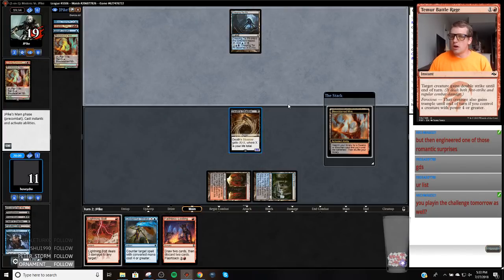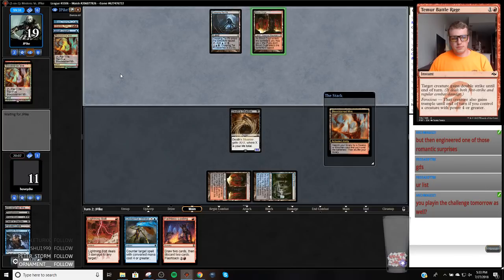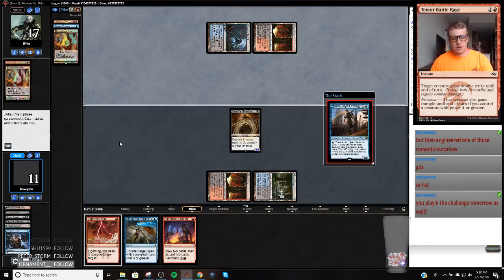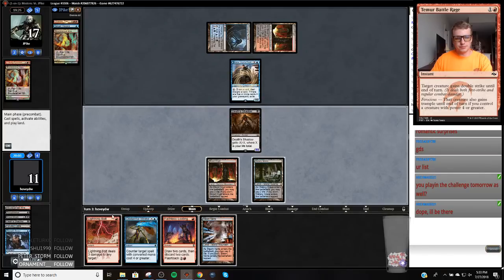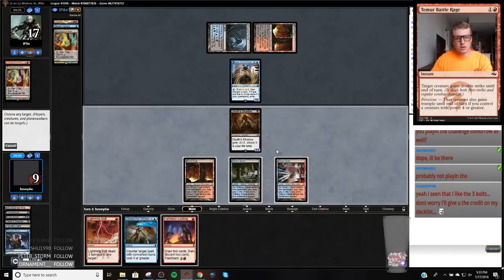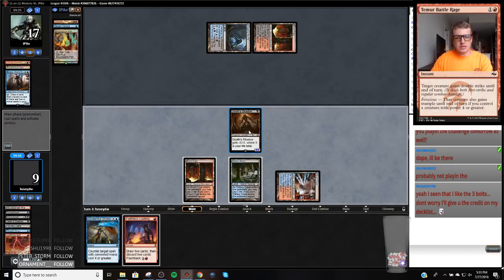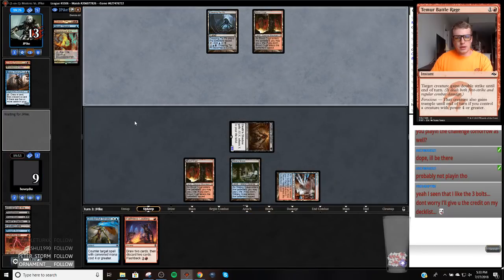I'm going to stream the challenge tomorrow. Here comes Jace. Hopefully we draw a Fetch Land. So I'm not going to Looting because I like this Disdainful Stroke. Four life is okay — hopefully we draw a bad card next turn so we can Loot. At least I've seen that I like three Bolts.